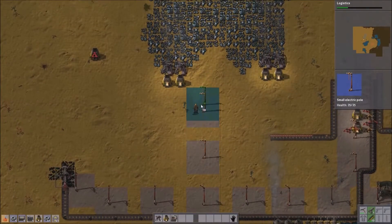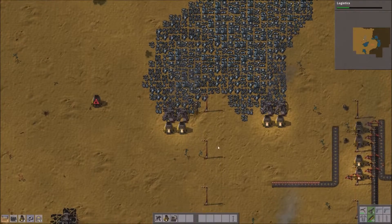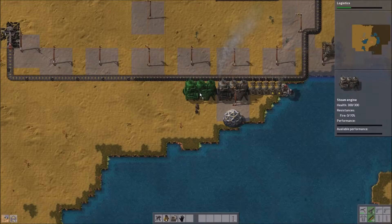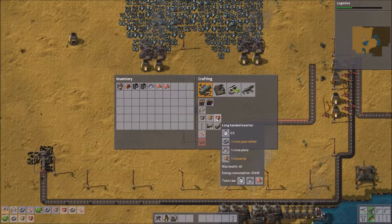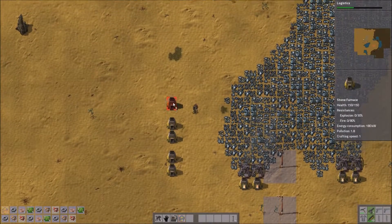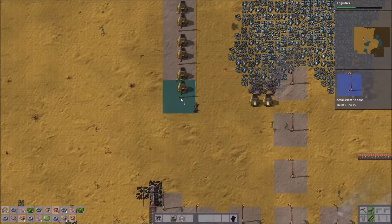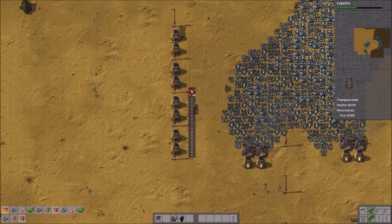I may as well add the electric poles in for the electric mining drills I'm going to be using on the iron mines. I'm going to go with a larger set of furnaces for the iron mine, because you don't always need as much copper at the start of the game but you need quite a bit of iron. If I set it up like this now, I'll be able to just add in the iron mines later without too much worry about having to expand the whole system.